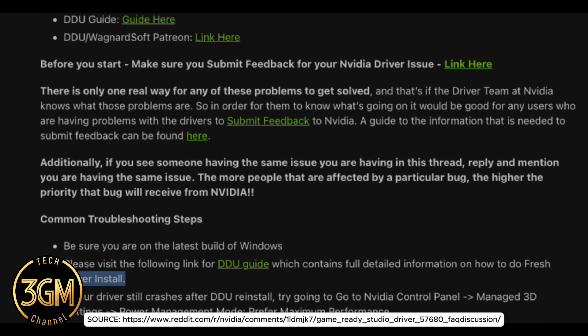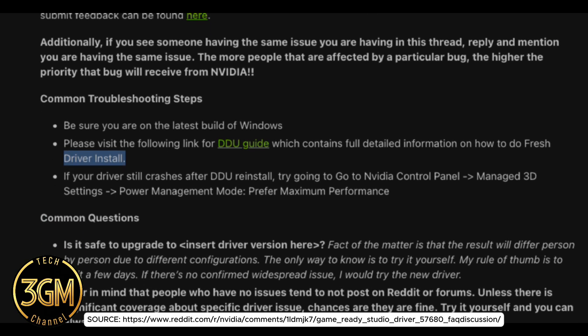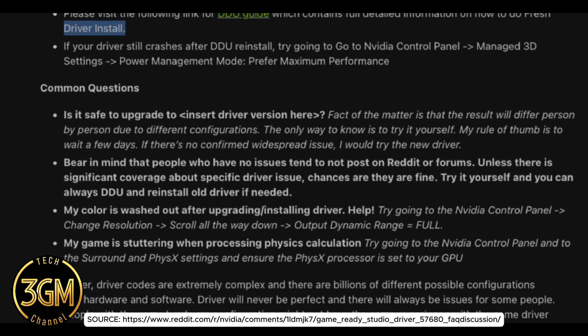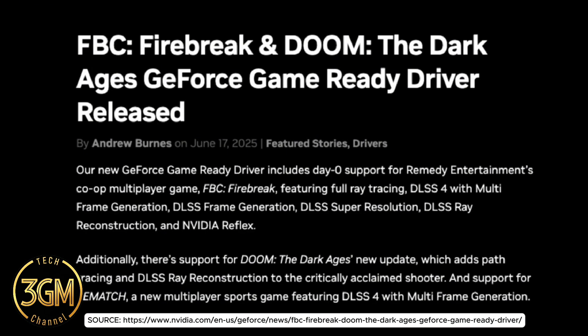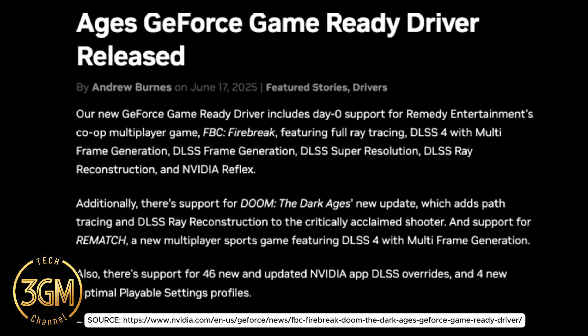It's not all sunshine and rainbows though. While a ton of bugs got squashed — everything from crashes in Dune: Awakening and EA Sports FC 25, to visual glitches in Dragon's Dogma 2 and Ghost of Tsushima Director's Cut — that lighting bug is finally gone.